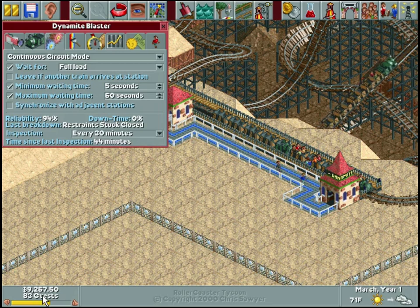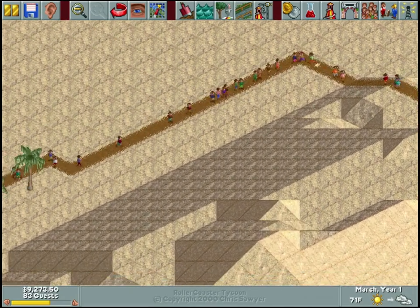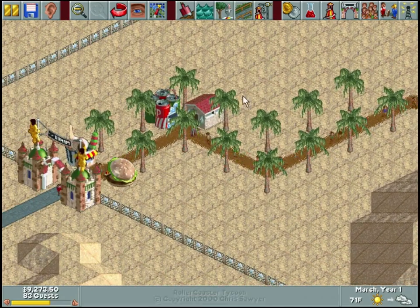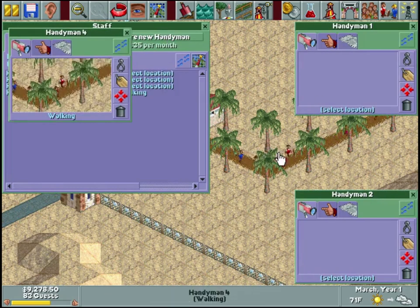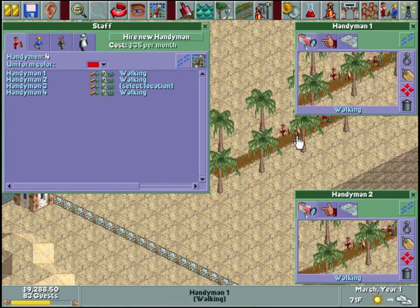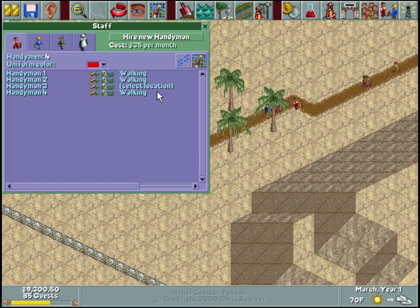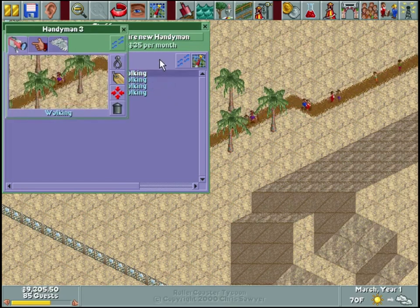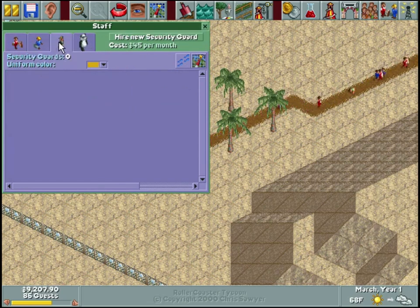We hired a mechanic - let's go ahead and hire a couple handymen as well, just to tidy up the park. Four sounds good. You'll notice I'm not bothering to uncheck the mow grass option because you can see there is no grass to mow. That is one upside of having a desert.